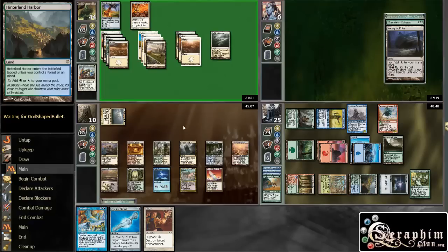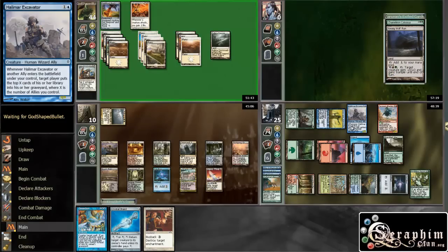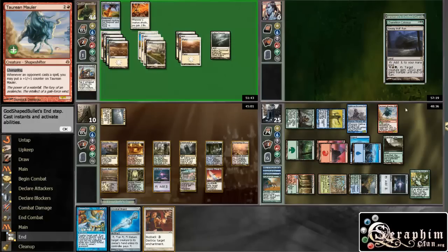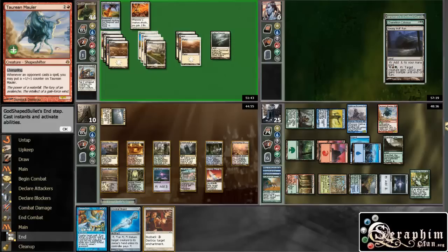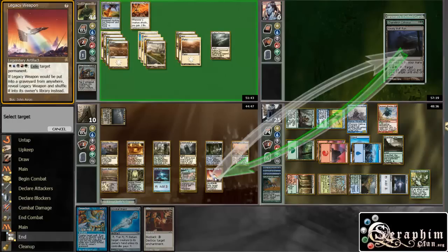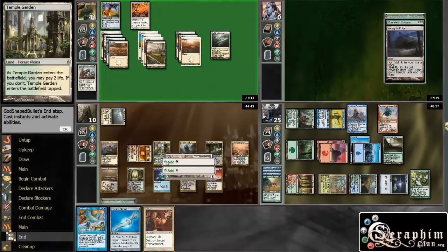I'll keep my counterspell up and my exile ability up. I could get into big trouble with something like Krosan Grip — that's a reason to exile some of his things now. But I think that's less likely than him getting something with haste. Actually, I think I'm not going to risk it — I'm just going to do it now. Green, blue, black, and white — I'm going to exile this thing and his Seascape creature as well.